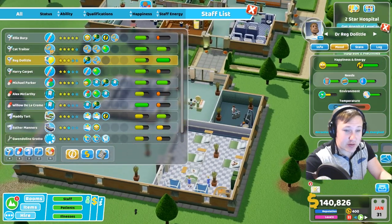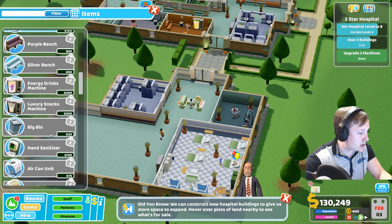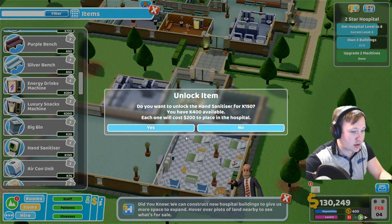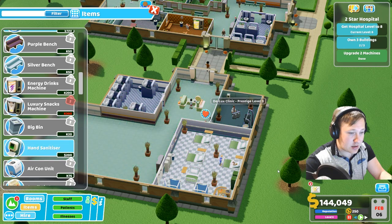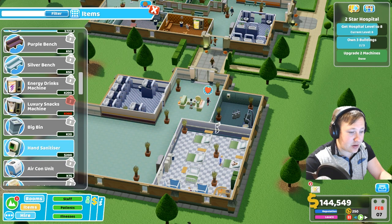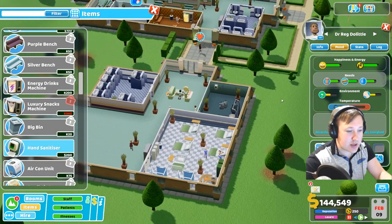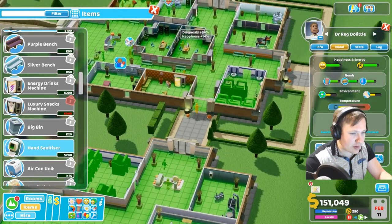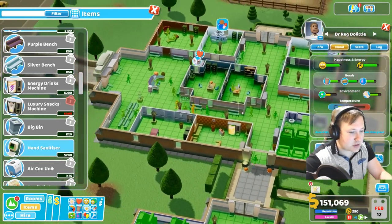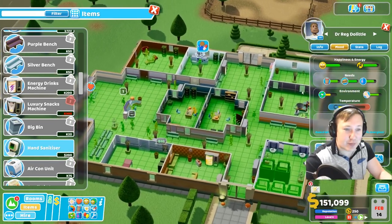We could improve the hygiene levels of this particular room simply by getting an item - a hand sanitizer - and just popping that in there to see how that makes him feel. It probably won't affect him straight away. The hygiene level of the hospital overall is not too bad, it's all green. So yeah, he's just not happy with the hygiene - that's just him being pernickety.